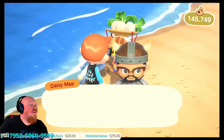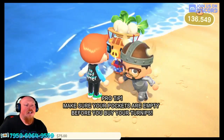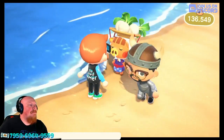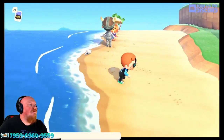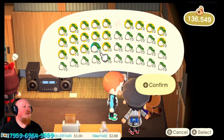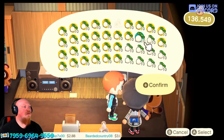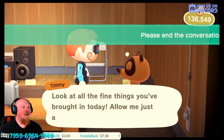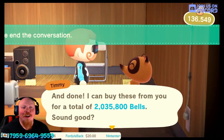So as you can see, I am buying these turnips from Daisy Mae on my island. I've bought as much as I possibly could in my pockets, and now I'm going to take all these turnips with me and we're going to fly over to my friend's island. Now that we're here, I am going to sell every single turnip to Nook's Cranny and I am going to make myself two million bells.